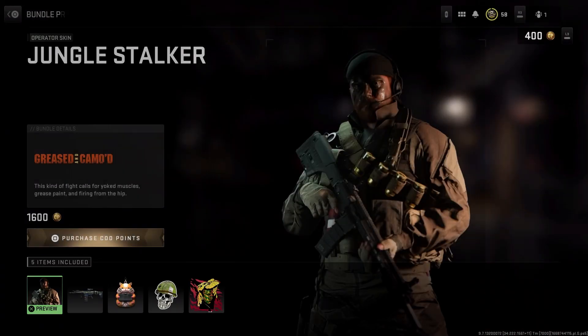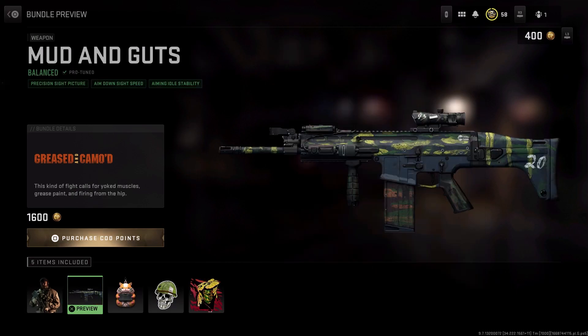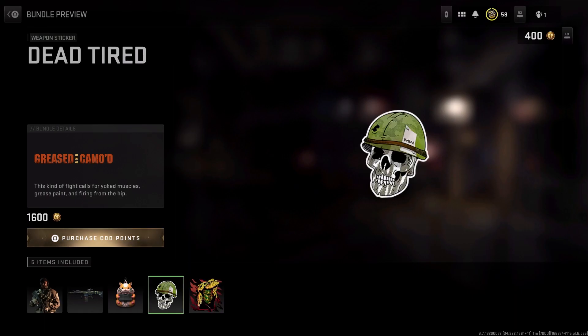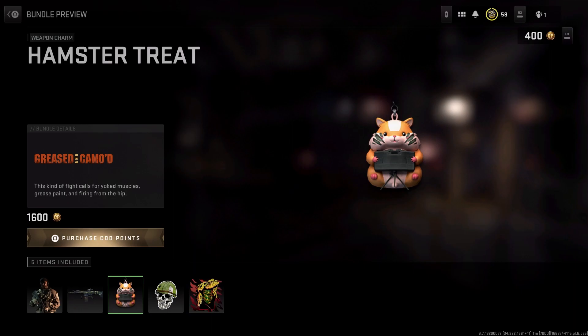What is that — Greased Camo, is that what it said? Oh my god, that's awesome! I need that charm. Oh my god, I love that charm.